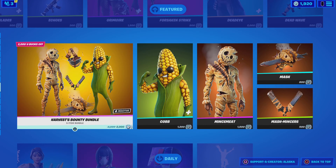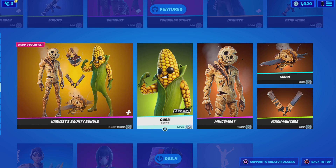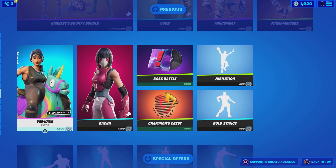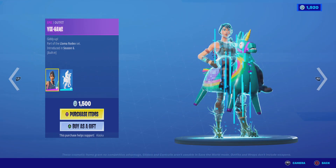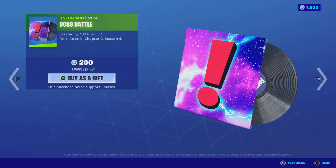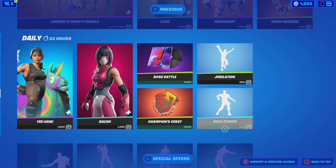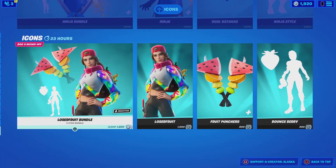Harvest Bounty Bundle, Cobbs, Shent, Mash and the Mash Makers, and then Yeehaw, Bachi, Boss Battles, Champion's Quest, Jubilation, World Stance, and then the Icon Series.